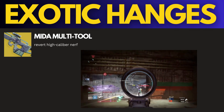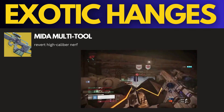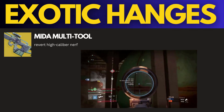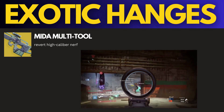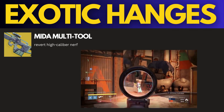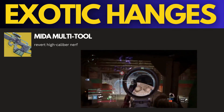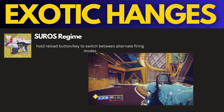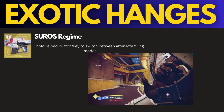Now we're going to go into individual exotic buffing. Starting with the Mida Multi-Tool — we're going to increase the high-cal rounds back to where it was previously, since I think it got nerfed. We're going to reinstate that so it's more viable in dueling. Next, I'll be changing it so you can hold your reload button to change between the modes on Cirrus Resume.